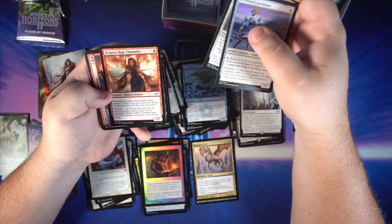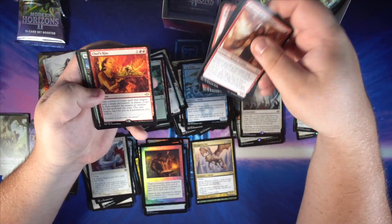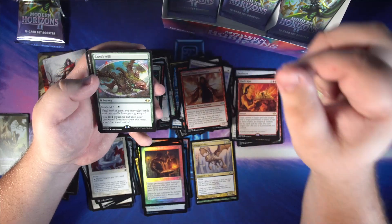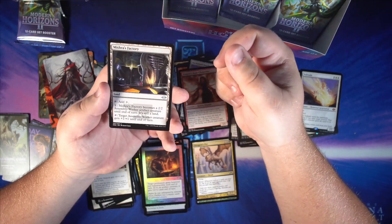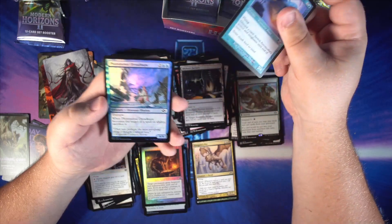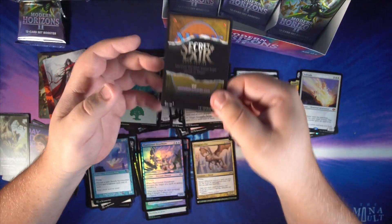Some uncommons here — Dragon's Rage Channeler, the new Delver of Secrets, has been causing a lot of issues in Legacy already. Chef's kiss. Nice little rare: Gaia's Will — green doing everything black can't, sure you've heard it all before. Mishra's Factory, nice little reprint there in Modern. A little foil Phantasmal Dreadmaw and a Secret Lair.